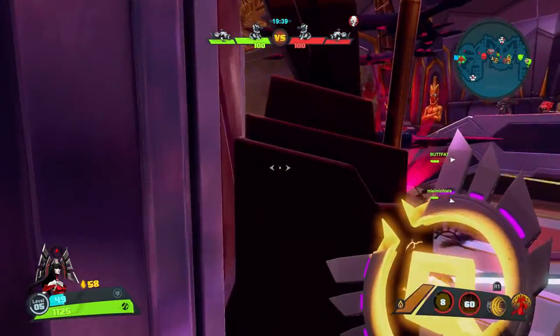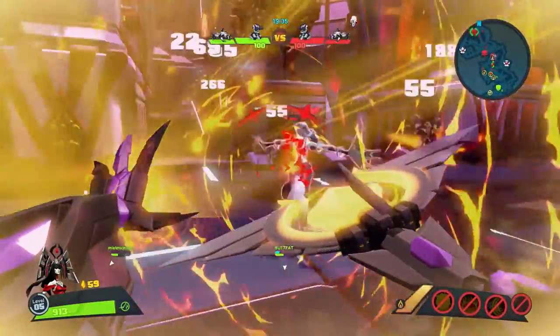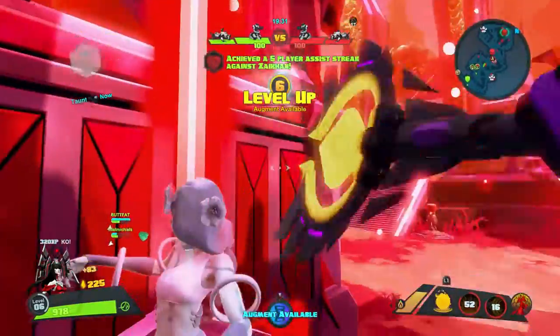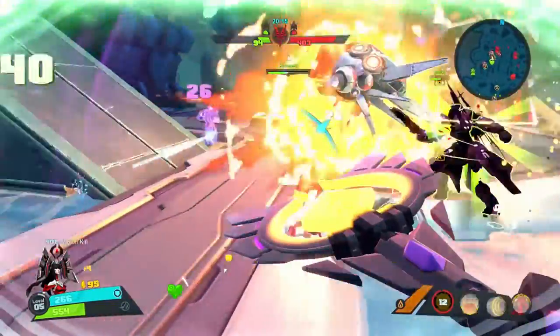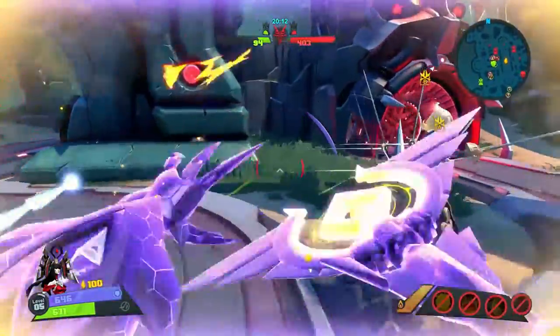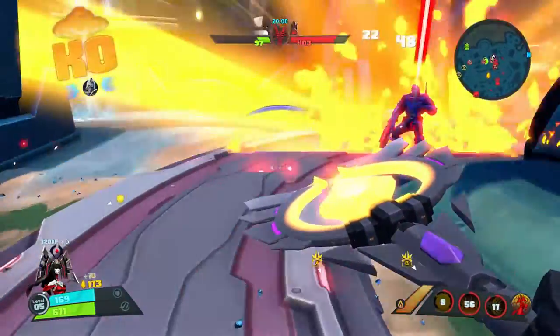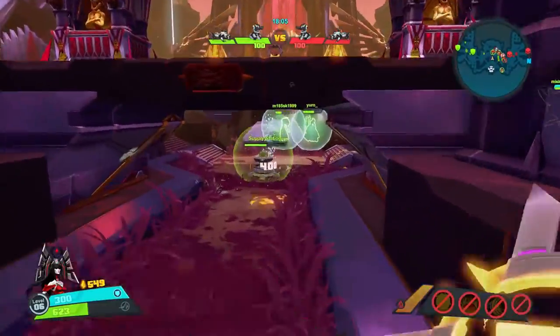What you want to do is place your ultimate behind them where they probably won't notice it, wait a couple of seconds, and then scare them into backing up by charging into them with a Solar Wind or some Scorching Strikes — and BAM, massive damage. You can also use your ultimate as a means to take out a particularly aggressive chaser that turns a corner after you and is met with a big exploding crystal surprise.